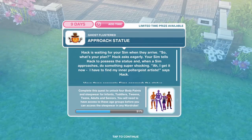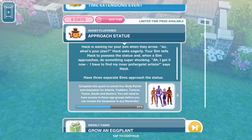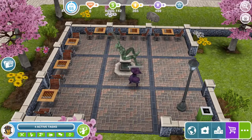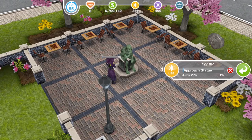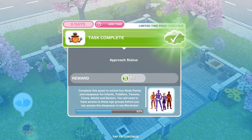Now we need to approach the statue. Hack is waiting — your Sim tells Hack to possess the statue and when a Sim approaches, do something super shocking. Have three separate Sims approach the statue — click on the statue and approach for 50 minutes. Whoa, look at the statue! We can't have another Sim doing it at the same time, so we have to wait for this one to finish and then do it again with another Sim for another 50 minutes, and then again with a third Sim for 50 minutes. That will take like three hours overall.